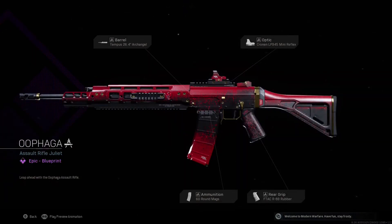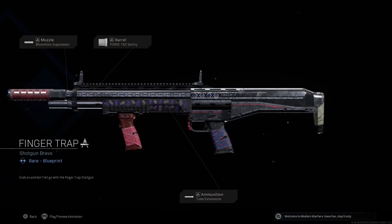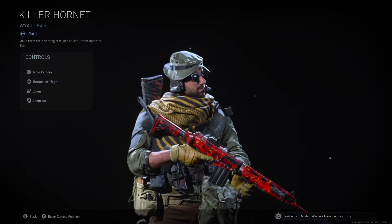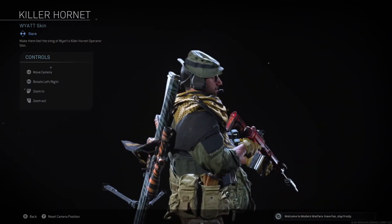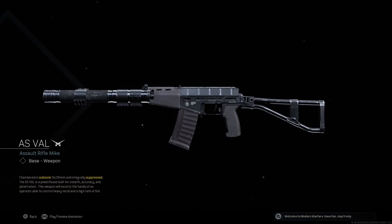Of Varga. Leap ahead with the Of Varga Assault Rifle. Stained. Always remember how many enemies you've taken out with the Stained Attack Rover Skin. Finger Trap. Grab on and don't let go with the Finger Trap Shotgun. Killer Hornet. Make them feel the sting of Wyatt's Killer Hornet Operator Skin. AS Found — chambered in subsonic 9x39mm and integrally suppressed.